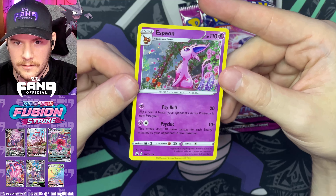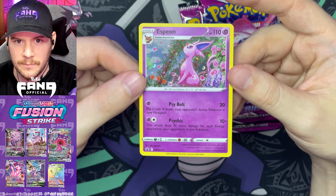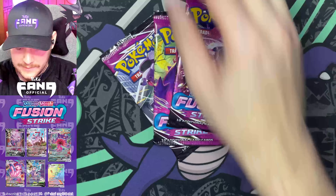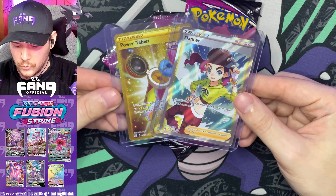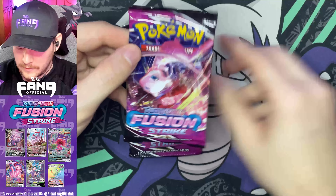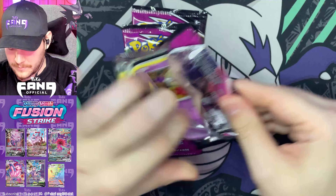And look at this Espeon, being so regal and just staring up at the sunbeams coming through. Can we top this? Two major hits out of a three pack blister — those are incredible odds. And like I said, I already pulled a gold card out of my first three packs that I got from GameStop — the first ever packs that I got for Fusion Strike.